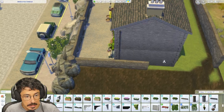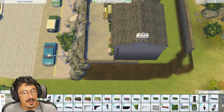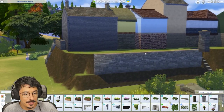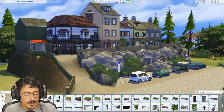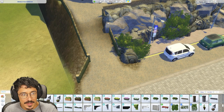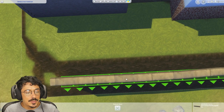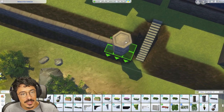Yeah, this is working a dream, darling. I'm going to put one there — it's not equally spaced, but it's just about the vibes sometimes, isn't it? You just got to go along with the vibes. This part's probably not going to be the most interesting because it is just all about terrain manipulation and getting things into position quite nicely.